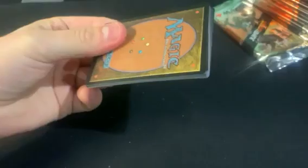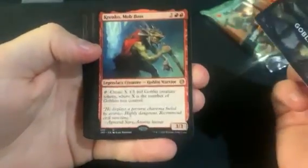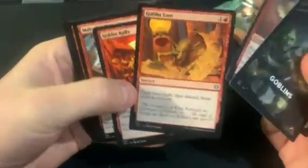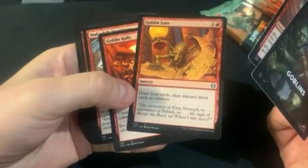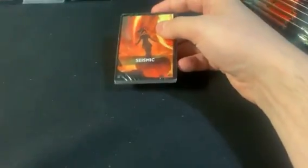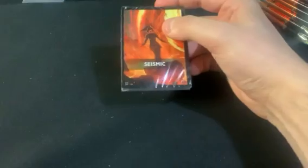We got Goblins — hoping for Muxus. Oh, we got Krenko! I think that's the first Krenko. Krenko's not terrible. Oh, and we got Goblin Lore — that's a decent-ish card. There's plenty of Goblin Lore just in that one variant. I think some of these uncommons are significantly less common than you would think.